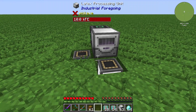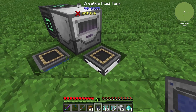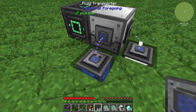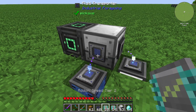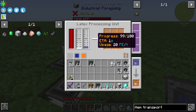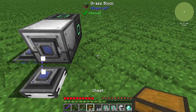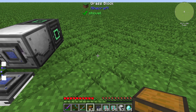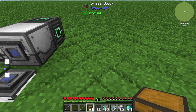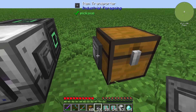You can also use the item transporter with machines. For example, I will use the latex processing unit. It needs some liquids, which you can supply with a fluid transporter. With some energy, it produces tiny dry rubber from latex and water. This tiny dry rubber you want to have in your inventory system — for example, some chests, an ME system, or a refined storage system.